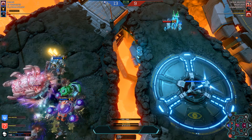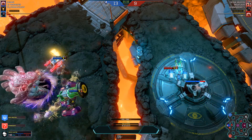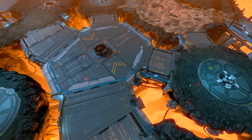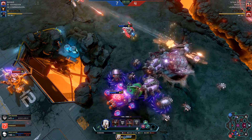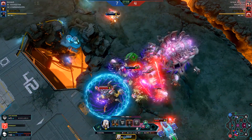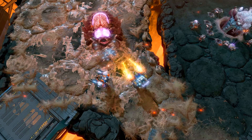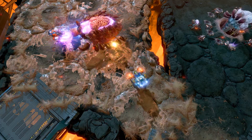First, we're releasing a new map. Styx is a map that is different from our previous maps where players would spawn on opposite sides. On this map, players actually spawn on the same side, so it's better to go for aggressive plays because players are going to be sharing vision towers as well as hives. Styx only has three vision towers instead of four, and there's only one boss pit instead of two, so you really have to be aggressive and try to get those things before your opponents do.